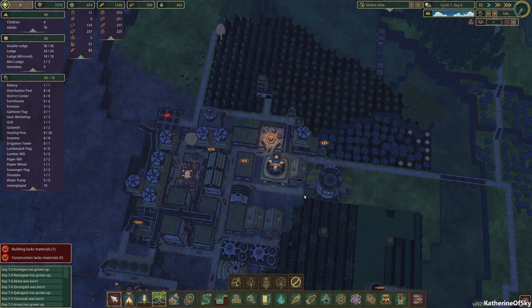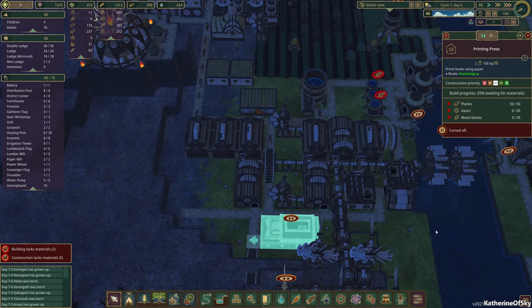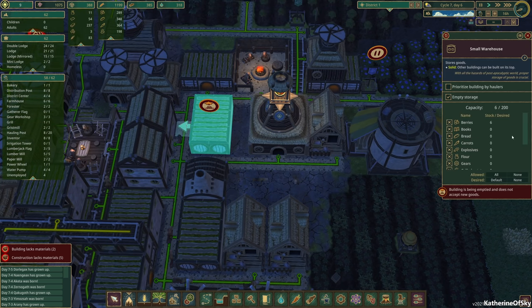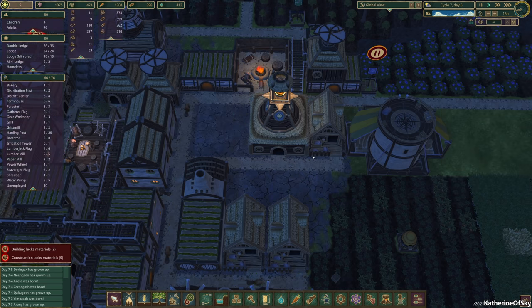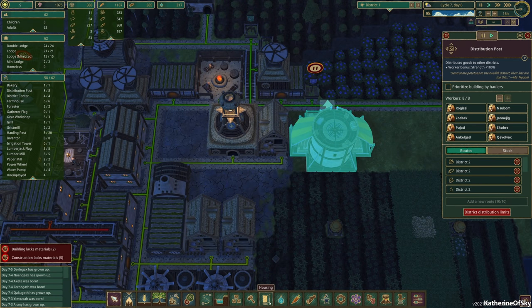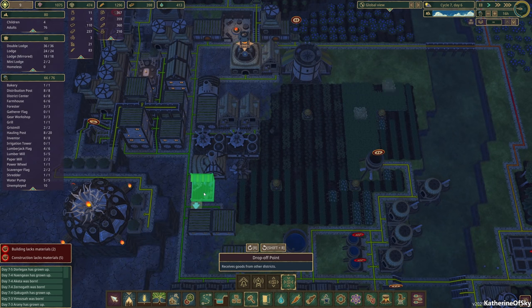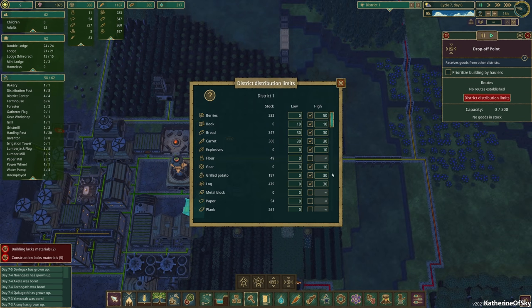We have many trees over here, we're cultivating those quite significantly. We can build the printing press but we need our metal blocks for that. We created a distribution post here — this one is almost empty and we can actually probably delete it. The distribution post needs a corollary drop-off point. I want to build one drop-off point there, and this thing is going to accept metal blocks.